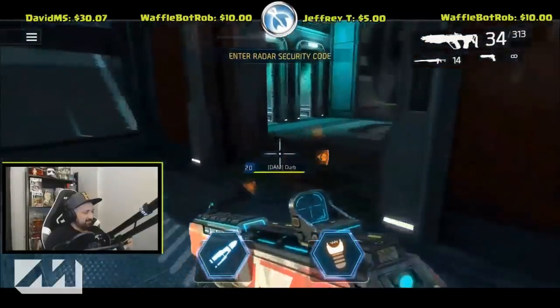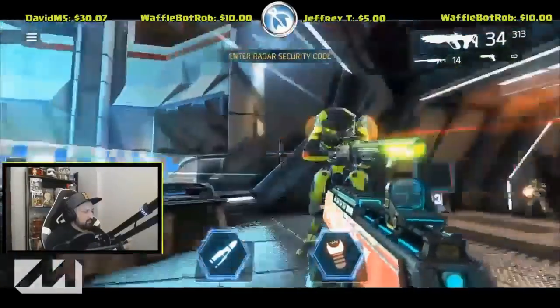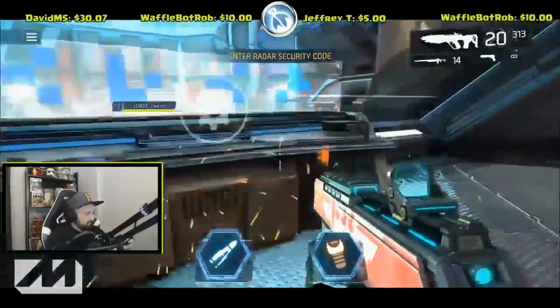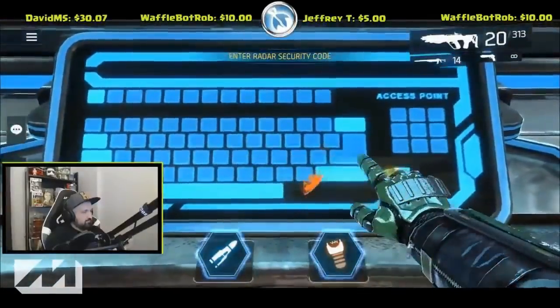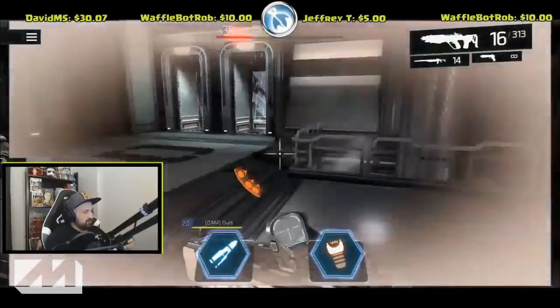Code two is called out as 'L with the dot.' The team calls to activate: 'punch it, lightning lightning lightning.' The team notes this is going very fast.